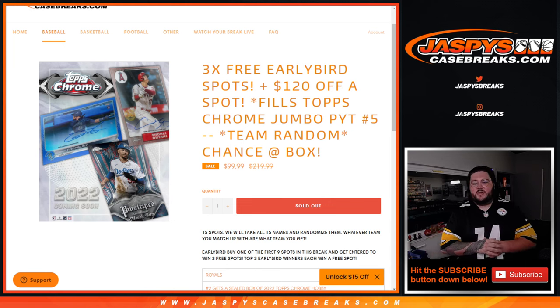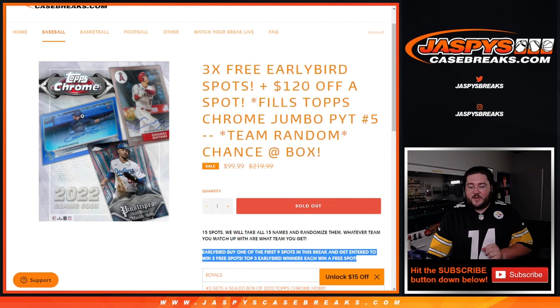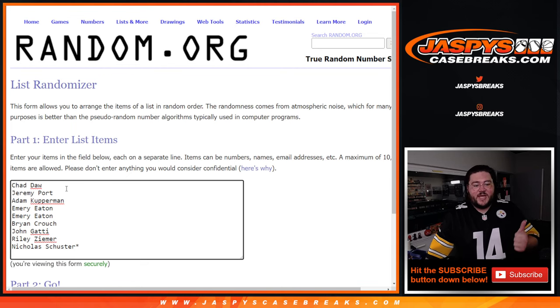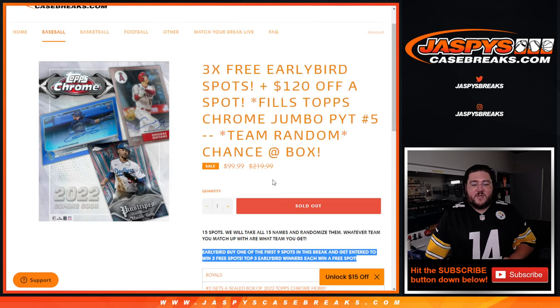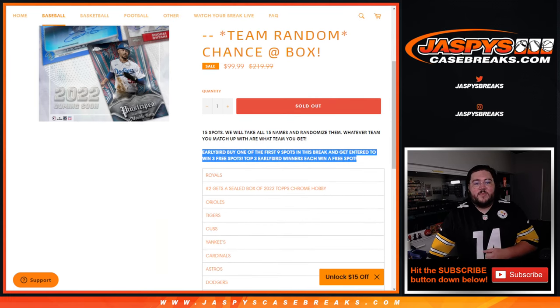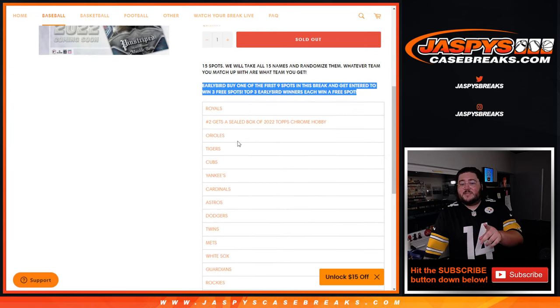So two little randomizers here. First off, we're going to give away three free early bird spots. Our first nine spots qualified. We'll take our nine names — Chad, Jeremy, Adam, Emery, Brian, John, Riley, and Nicholas with the last spot mojo on the early bird special. Then we'll take the top three names, put them into this list with our 12 names, and give away these teams in one box.